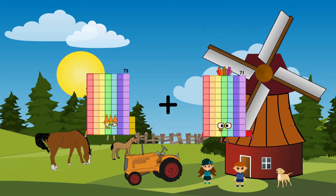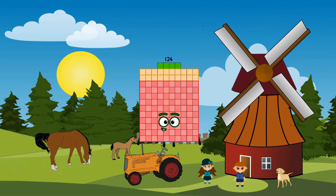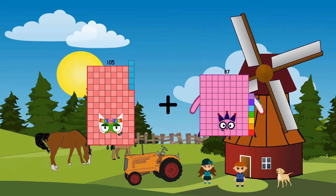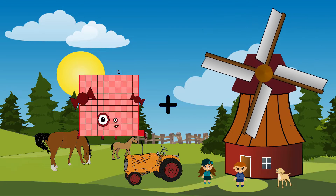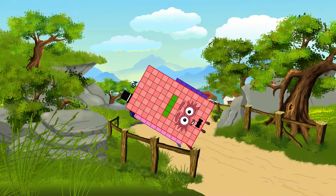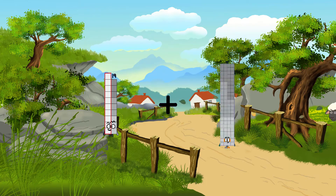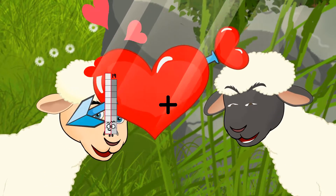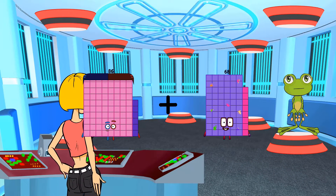73 plus 51 equals 124. 105 plus 3 equals 108. 86 plus 104 equals 190. 90 plus 53 equals 72. 82 plus 68 equals 154.